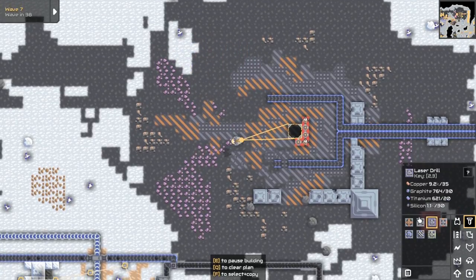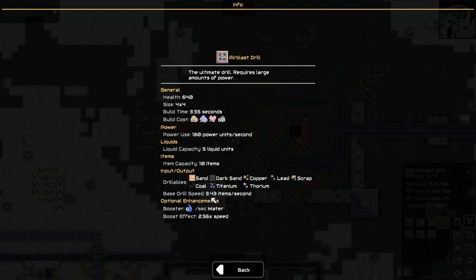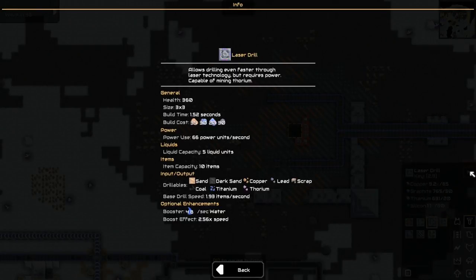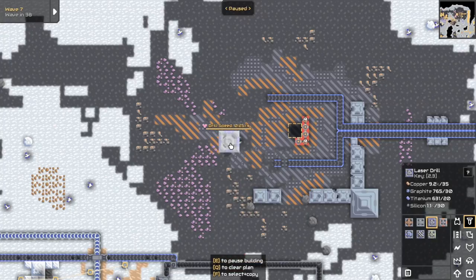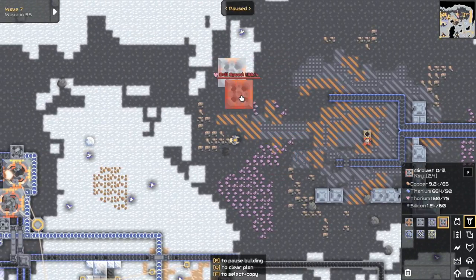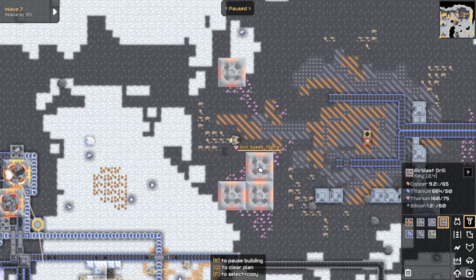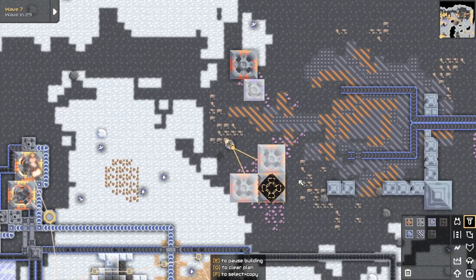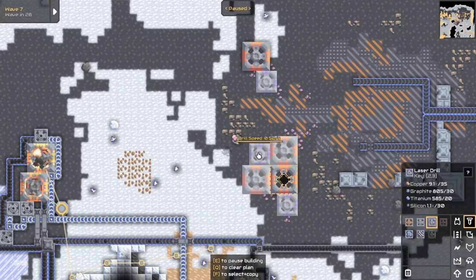Those are not any more efficient than any other drills. Wait — it does say it's higher. Is that per tile? This is four by four — what does that look like? Calculator: 0.21. So according to the math, even if it was per tile, this is still more efficient. My friend was telling me this is just as efficient as a laser drill, but that doesn't seem to coincide with the math I just did.